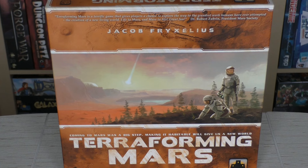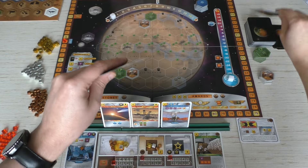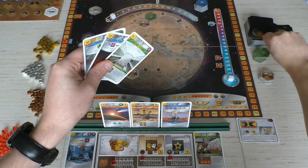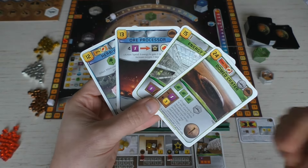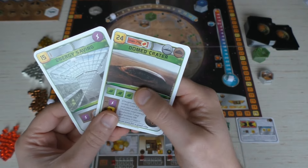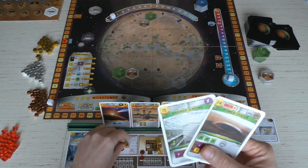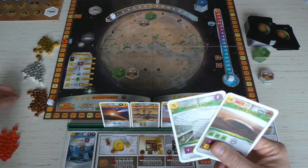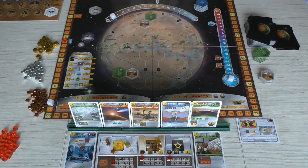The first thing that happens in a round is the research phase — we get the chance to buy new cards. So we draw four cards from the top of the big draw pile. These are the two cards I'm going to buy; they cost three million each, so we pay six space credits, and they go into my hand.